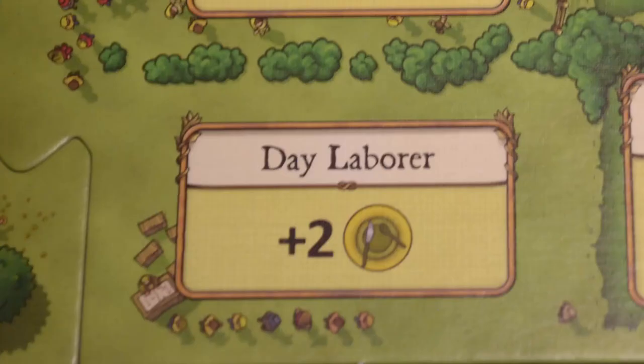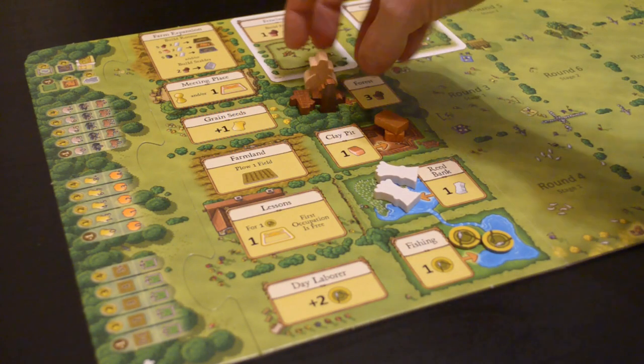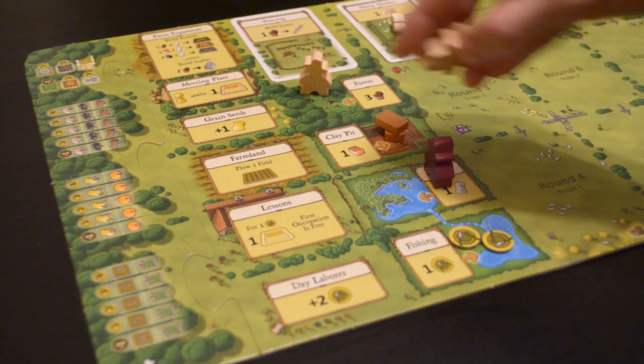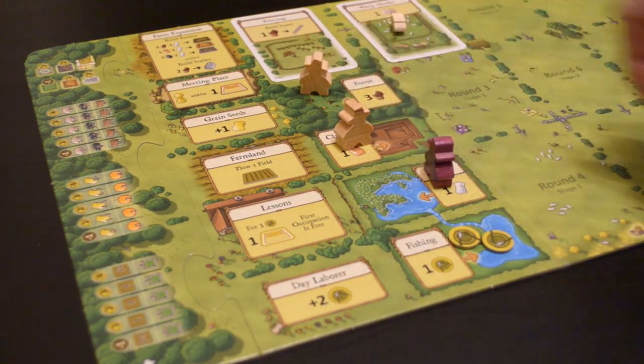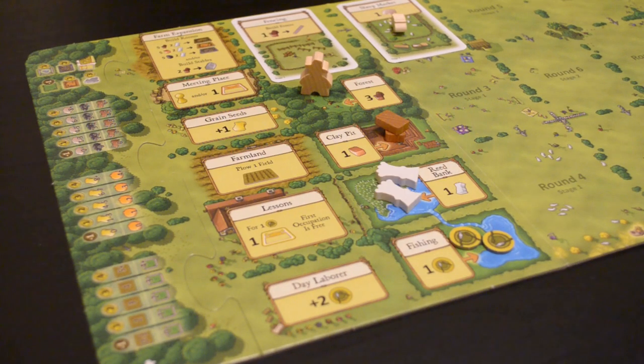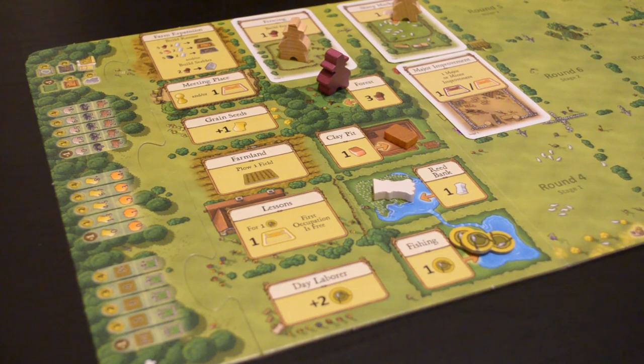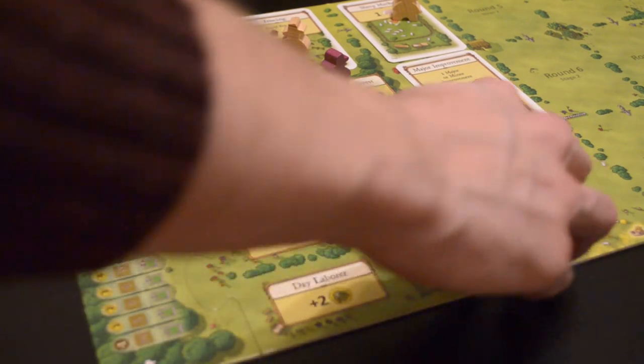When you take the day laborer action, you take two food from the supply. When you take the forest action, take all the wood that has accumulated there. When you take the clay pit action, take all the clay that has accumulated. When you take the reed bank action, take all the reed that has accumulated. And when you take the fishing action, take all of the food that has accumulated.